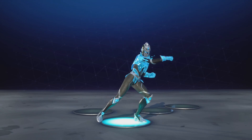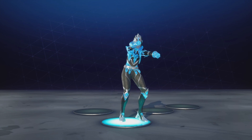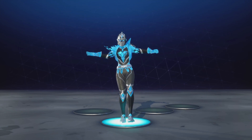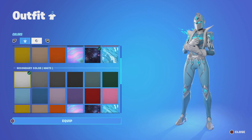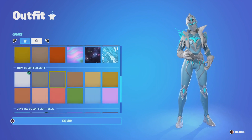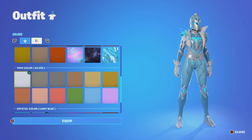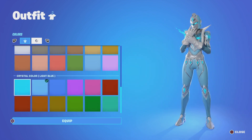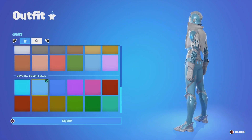Fortnite's new Battle Pass has the Spectral Knight that you can customise. Here are five colour combinations. For this first one, your primary has to be light blue, your secondary as white, your trim as silver, and then your crystal colour either light blue or blue depending on what you like the most.